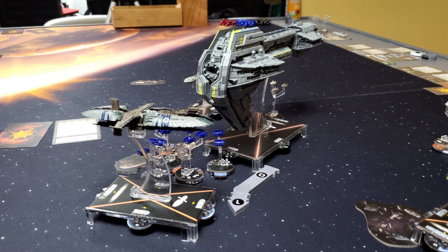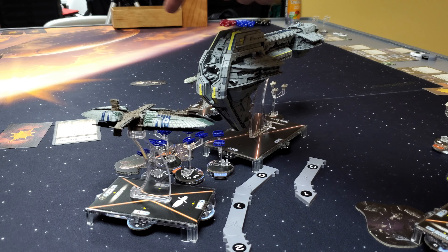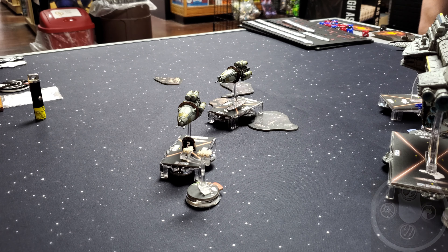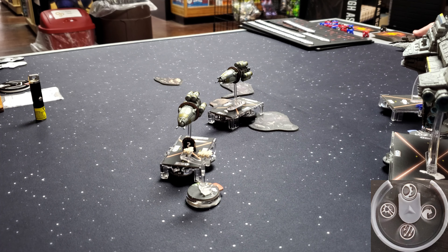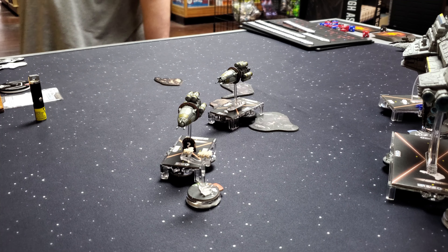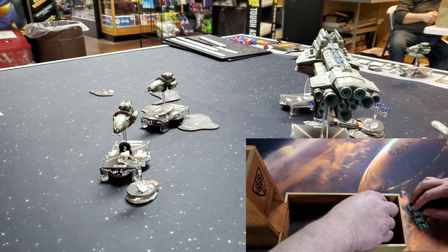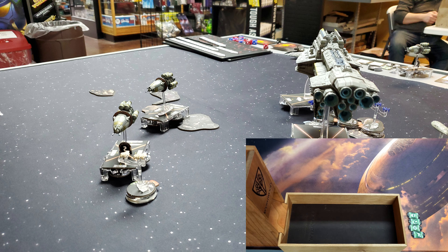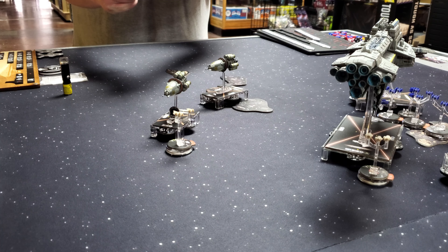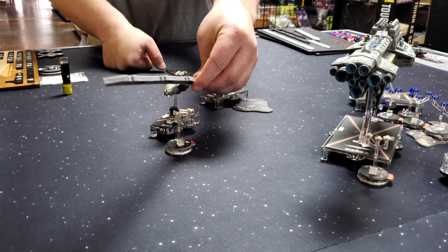The Munificent activates on Engineering, potentially healing the face-down damage. If it heals, hard cell number two might survive. I take a pot shot with the Munificent's front arc and one red die on the A-Wing, scoring one damage. Bright Hope activates on squadron command, but I can only grab Shara. Since Shara isn't a bomber, I decide to send her into the scrum of Vulture Droids, keeping her outside the range of the Exogorth, to lock down the Vultures. The Exogorth attacks range the cluster of Vulture Droids during the squadron phase.